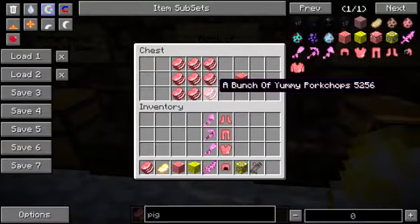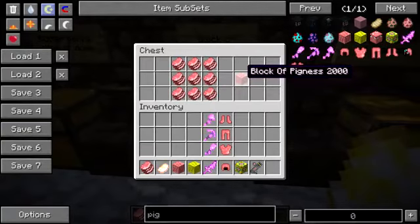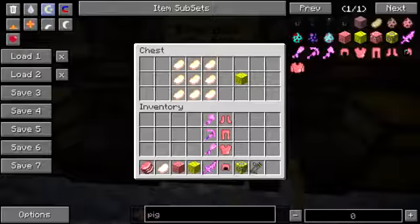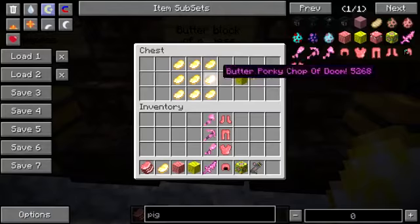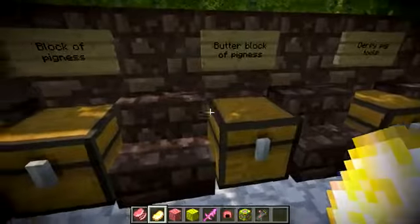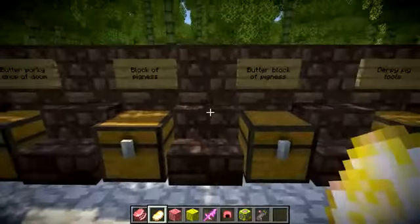Next we have the Block of Pigness, which uses the bunch of yummy pork chops — all this is, is a block made out of the bunch of yummy pork chops, so it's a solid block of pig or bacon or whatever you want to call it. Then we have the Butter Block of Pigness, which is pretty similar but crafted using the Butter Porky Chop of Doom. These are actually used in constructing a portal which sends you to the pig dimension — yep, a pig dimension, that is definitely a thing. And you'll probably see that later — these are the blocks you're going to need to craft if you want to go there.